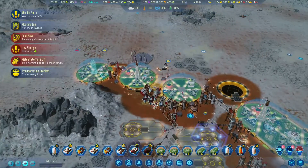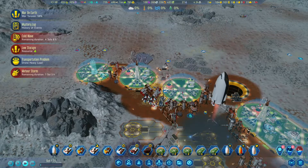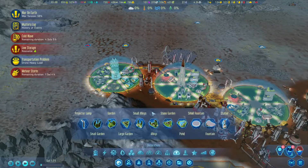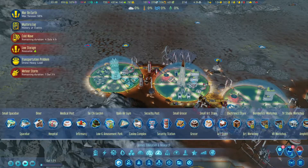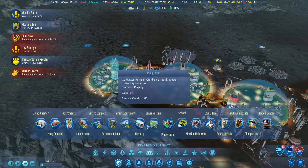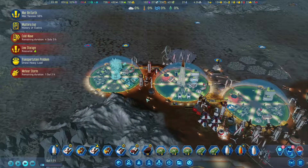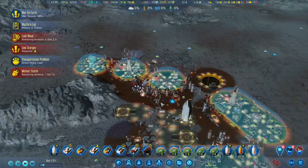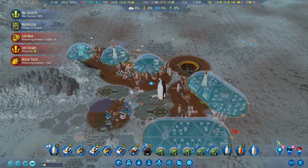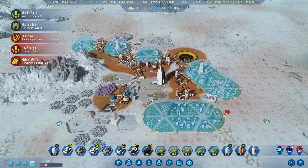We have pretty much recovered. I think we keep one apartment in here, don't work these buildings, and the farm — and maybe even overflow for the children. Speed things up. Is power okay? Looks like at night it was just a little off.